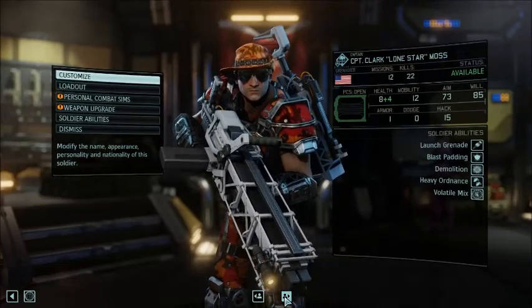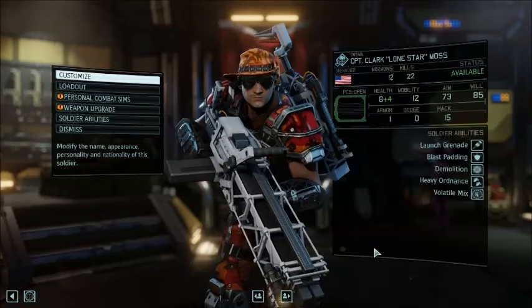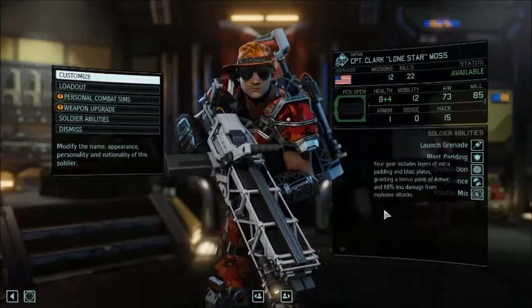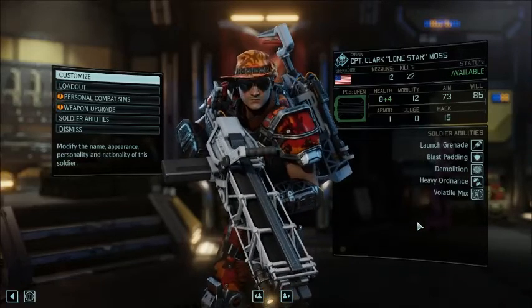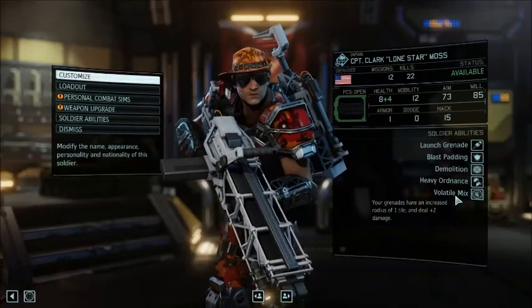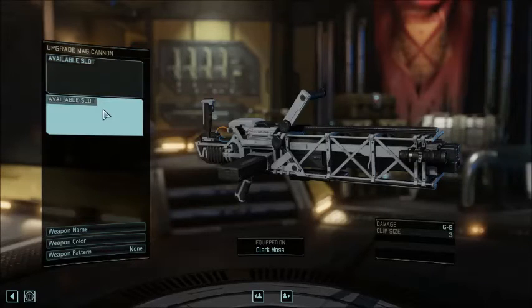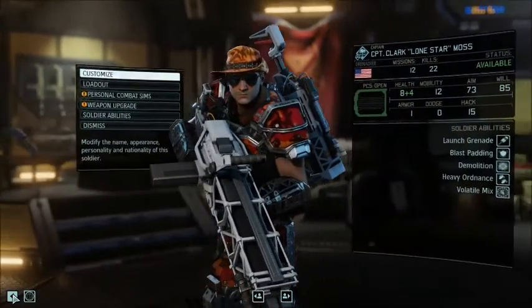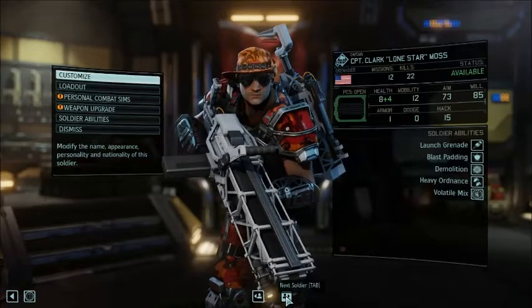Clark Lone Star Moss is my other high-ranking Heavy. Blast Padding is a great ability — one I'm going to have a hard time passing up from here on out. I've made some use of Demolition. Volatile Mix and Heavy Ordnance together is just incredible — he just blows everything up. He has a new Mag Cannon right now; his actual gun, Old Faithful, must have been on loan to someone else for the last mission. He needs to get Old Faithful back.